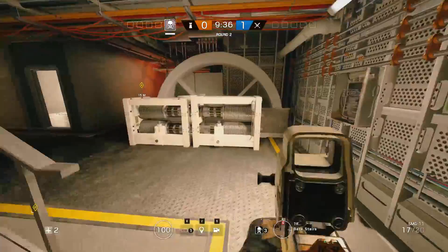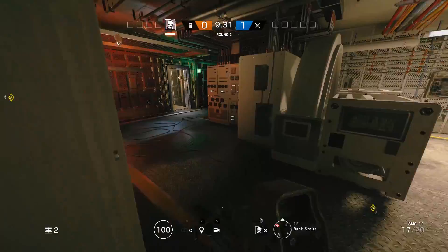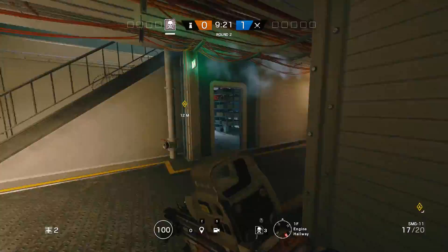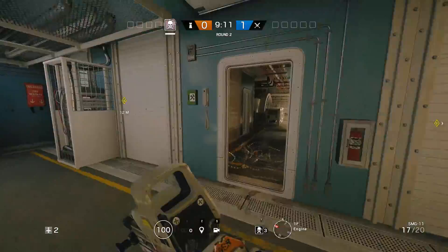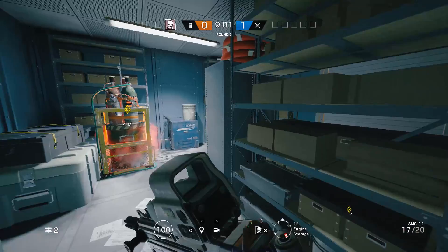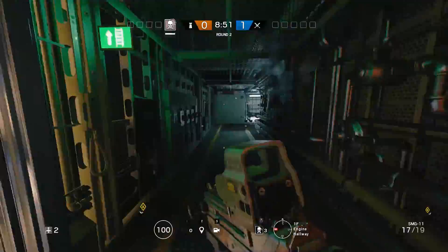Throw up at least a piece or two of barbed wire on the stairs, a piece or two over here, and a few pieces in the back hall — barbed wire is pretty important here. Jäger, Bandit, and Smoke will give you at least seven pieces of wire. Maybe put three back here, two on the stairs, one here, and one over here in the doorway. Bandit these walls. Valkyrie is not bad here — you can throw some cams in the engine room. Echo drone works as well.